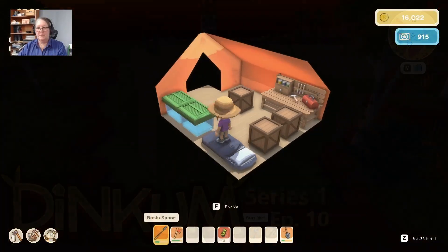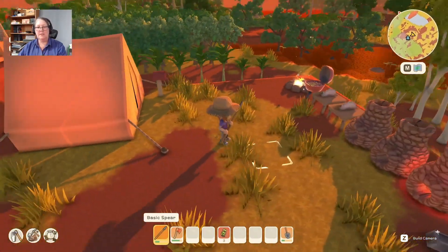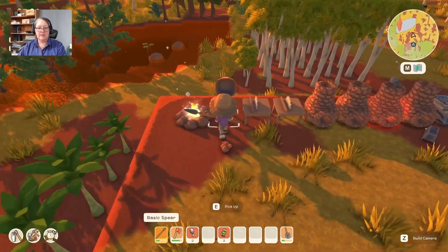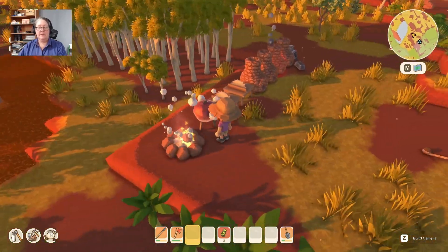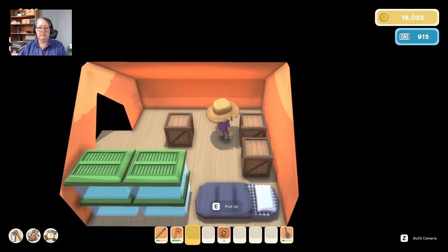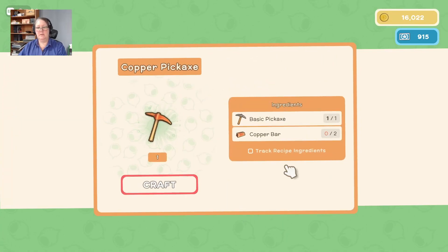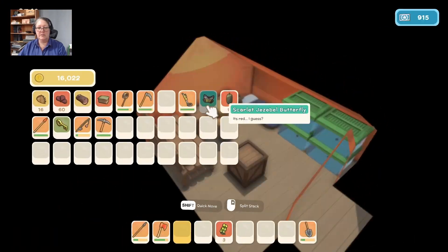Welcome back everybody to Dinkum, this is episode 10 with Ariel Blue. Let's have a quick look at what we're doing, what's in our pack — they need cooking. Let me get started with the cooking. I think I had new things to craft too, like I think I could get to crafting my pickaxe. Yes, all right, I need two copper bars for that. Let's see how many we've got.